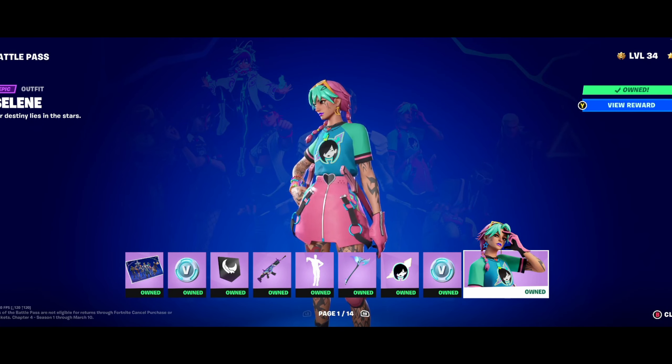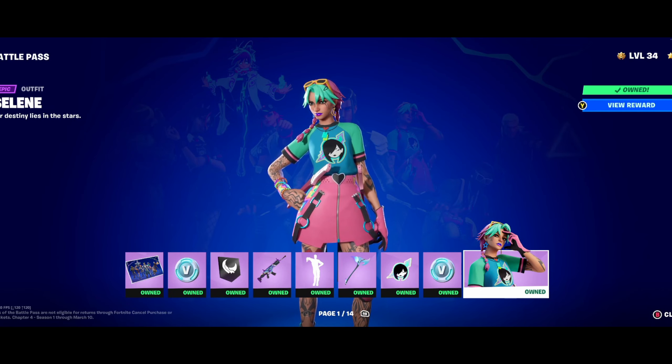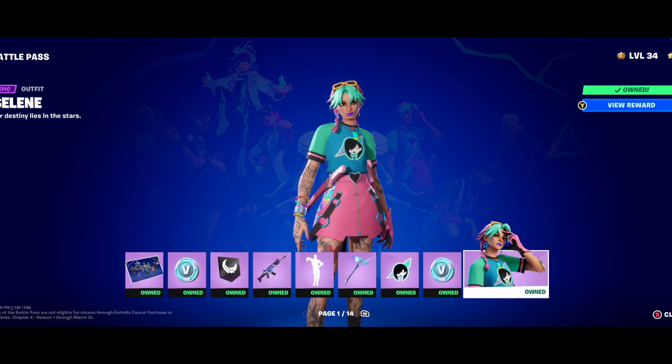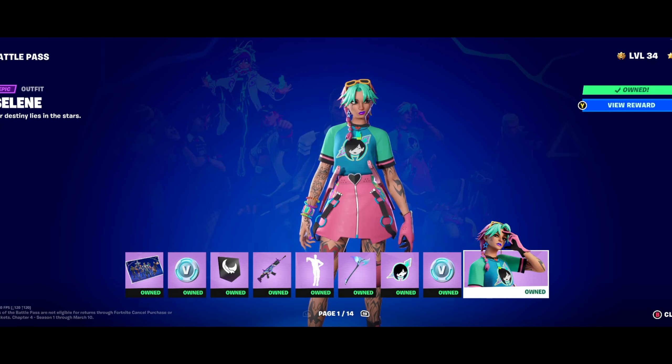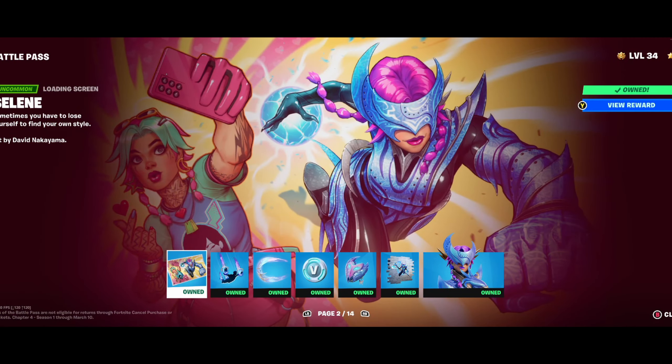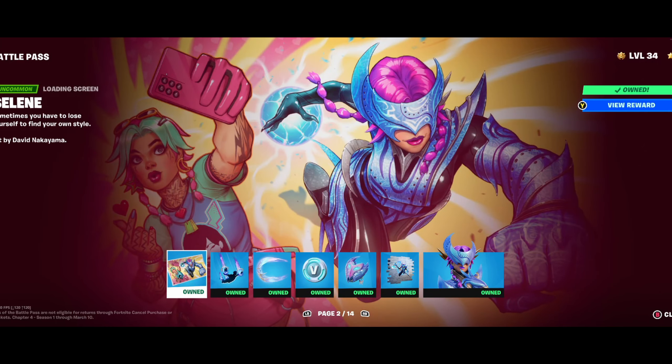This is the first skin you get at the end of page one — Selene. I think she's pretty cool. All the graphics seem to look even better this season, so the character models look really nice. I like her tattoos and stuff. You've got to unlock all of the previous items before you get the skin at the end.